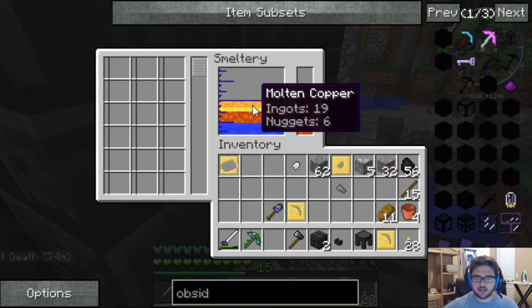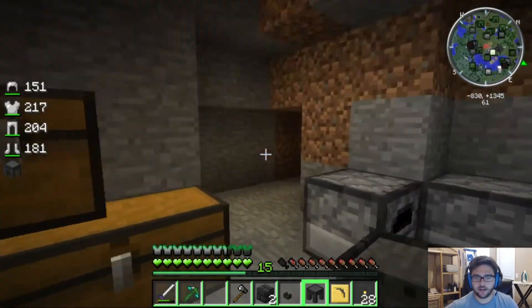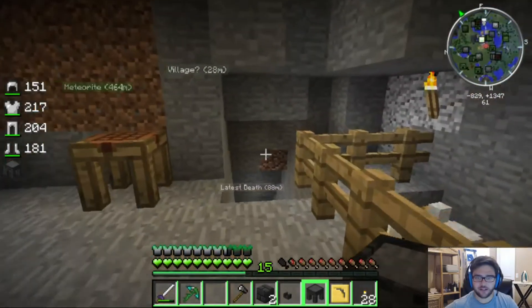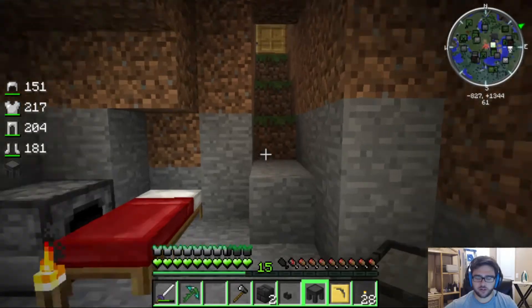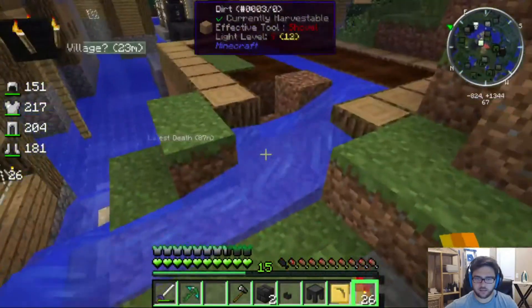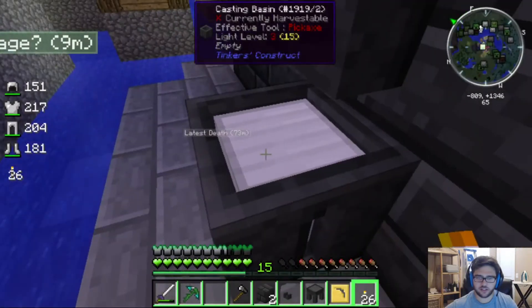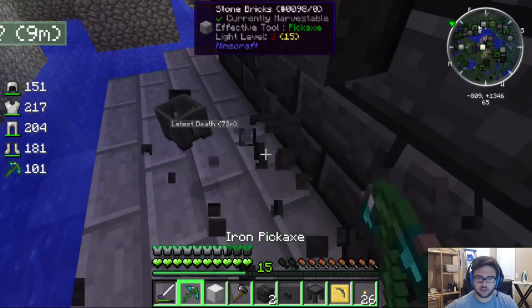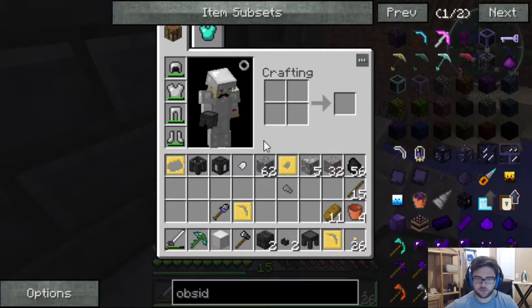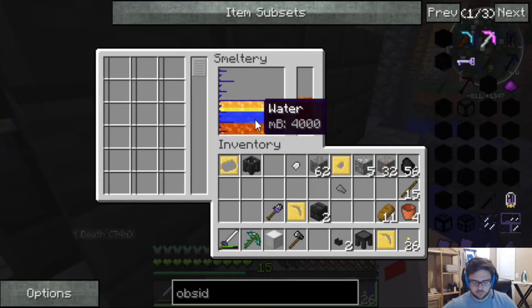Let me check online real quick. Okay guys, I'm back. I had a little bit of a scare where I had to reload my game and make some adjustments. I even had to open it up in MC World Edit, but I found something out: my smeltery is not working because of a config issue. This game is trying to prevent you from cheating in obsidian, so it's not letting me do that — which is kind of a bummer.